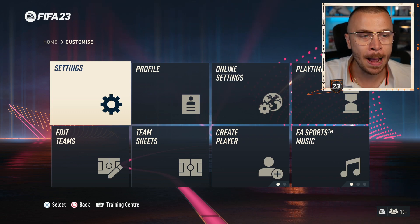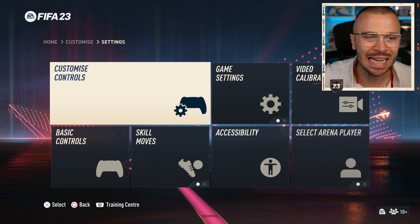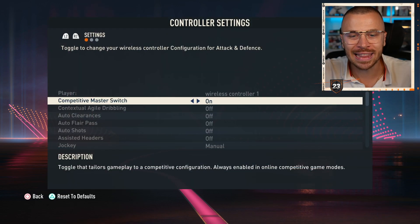Go to Customize, then go to Settings, Customize Controls, and let's get started.